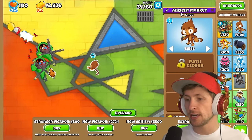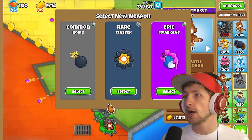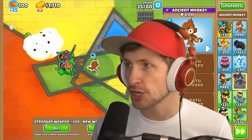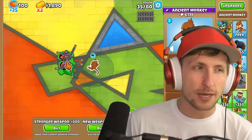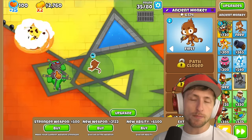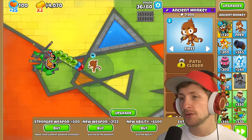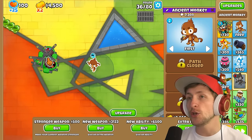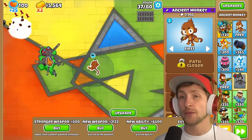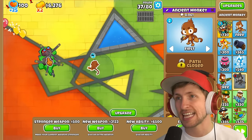We might want to start saving up for getting an ability. Let's get a new weapon — Moab glue! That's too good to not get, especially with the Moab showing up in five rounds. We're gonna want something to be able to deal with that. It definitely feels like the upgrade monkey is a lot more balanced, and I love that this mod is more balanced, more fun to use. I'm gonna save up for the new ability — there are so many new ones that we can get.